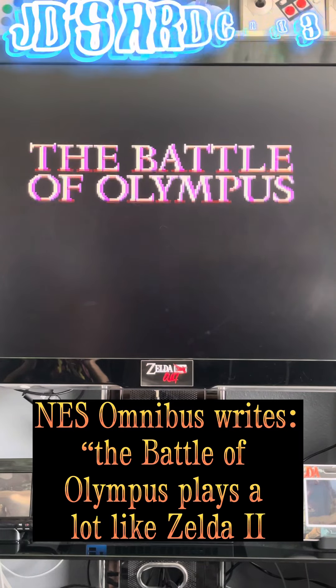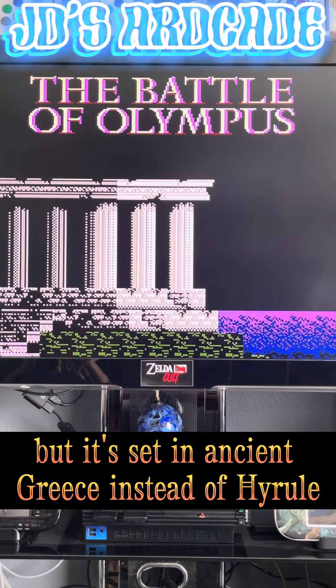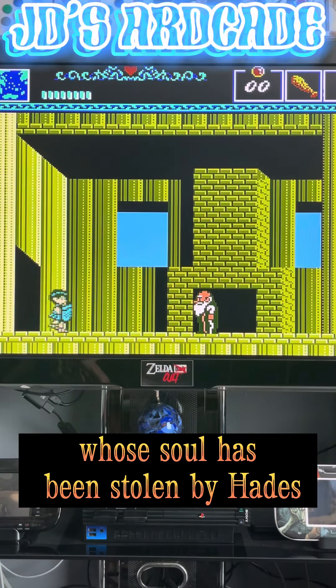The Battle of Olympus plays a lot like Zelda 2, The Adventure of Link, but it's set in ancient Greece instead of Hyrule. Players guide Orpheus on a mythological quest to rescue his beloved Helene, whose soul has been stolen by Hades.